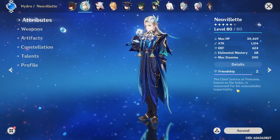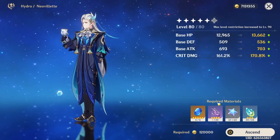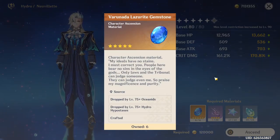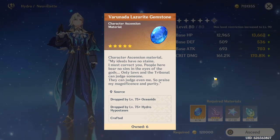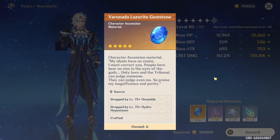In order to upgrade these talents in the first place, you're going to want to ascend him. He needs these hydro gems — this is the last variant. You're going to need the lower variants to get him up from level zero to level 20, level 20 to 40, 40 to 50, 50 to 60, 60 to 70, and so on.